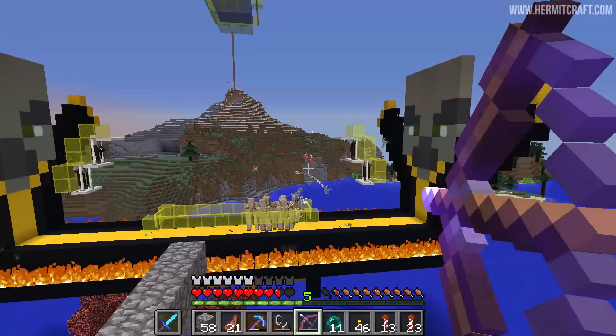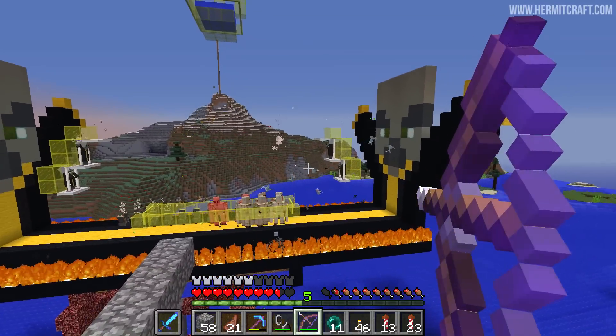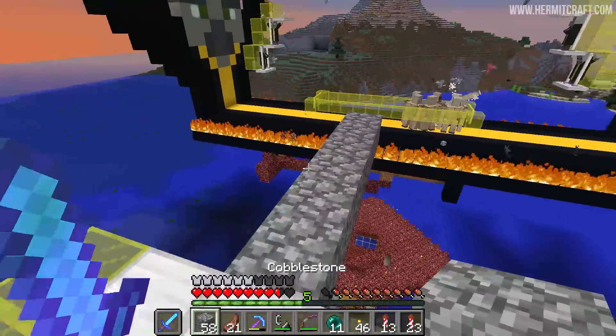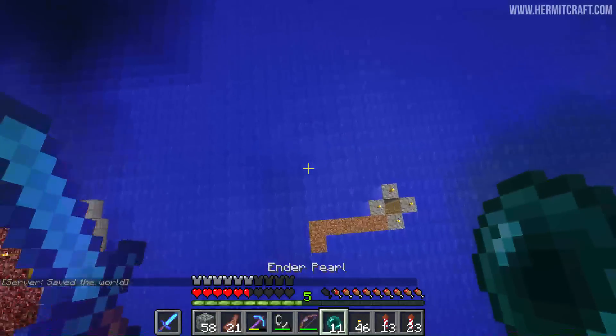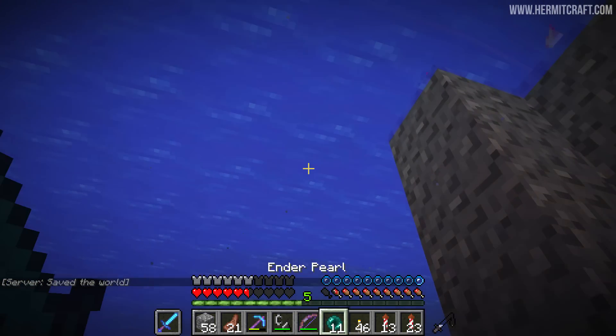It would make a good game. The best way to do this would be to ender pearl over and then ender pearl out real quick. As soon as you walk out on the cobble, the vexes are after you. It's pretty close range. Even out here you get hit once in a while. I've got to make a little safety platform. I don't know if the vexes use line of sight to determine their targets or not though.